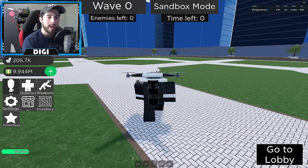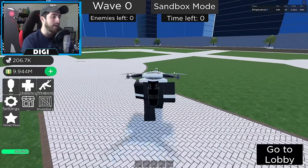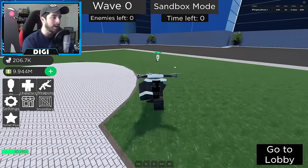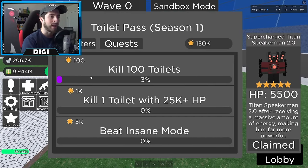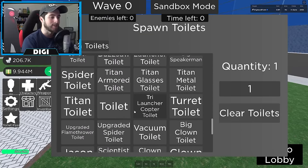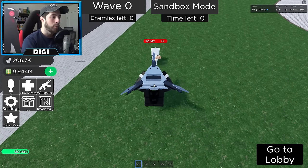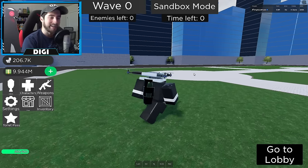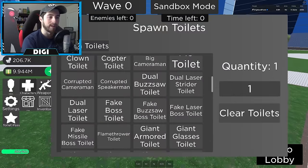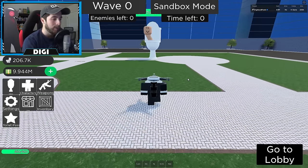I want to test if getting kills in Sandbox mode saves over to your quests. I used my punch — let's see. It looks like 3%. I'm assuming each kill is one percent since the quest says get 100 Toilet kills. Going back to check the Toilet Pass — it does not count. So remember: your Toilet Pass quests do not work in Sandbox mode.